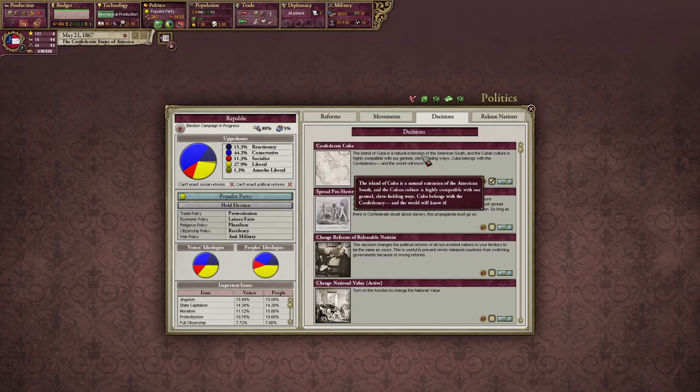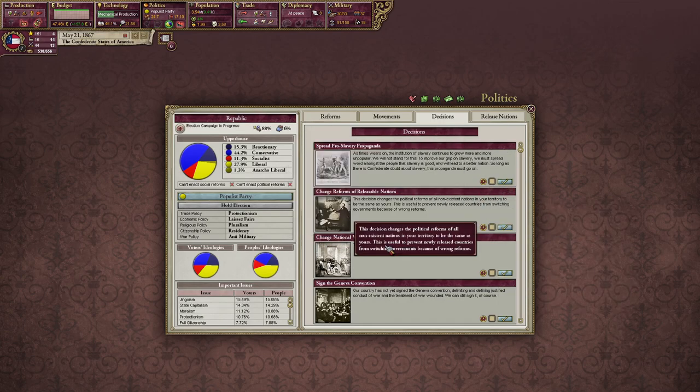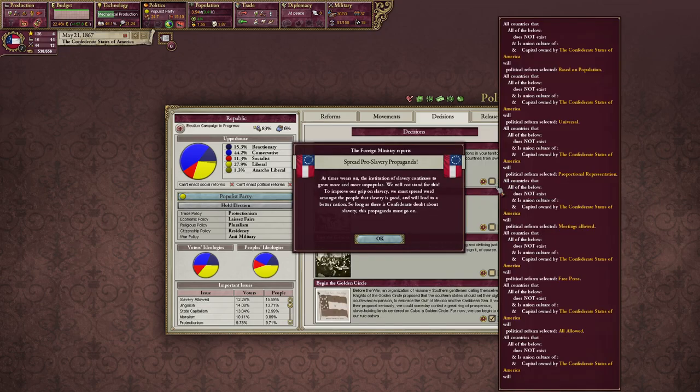Confederate Cuba — the island of Cuba is a natural extension of the American self, and the Cuban culture is highly compatible with our genteel slave-holding ways. Cuba belongs to the Confederacy and the world knows it. Give it a little more infamy. Cabarino is an accepted culture — nice. Spread slavery propaganda — oh, that's not too bad. Casus belli acquisition speed — hurts our prestige for a little bit, but why not?